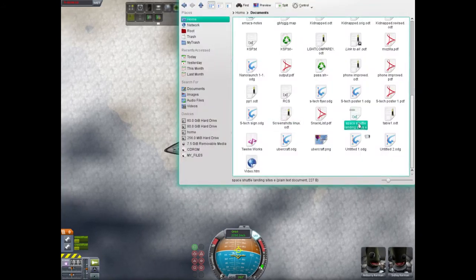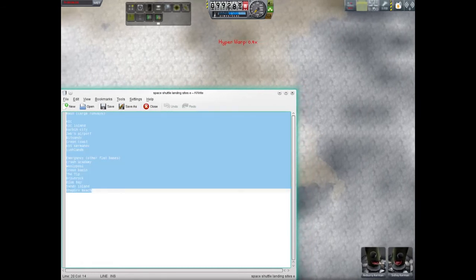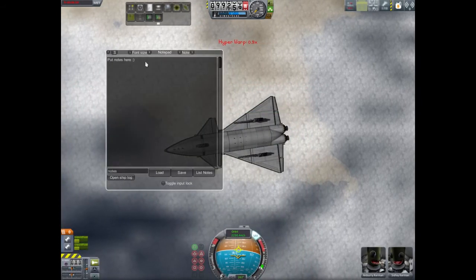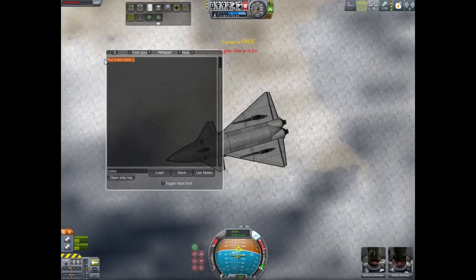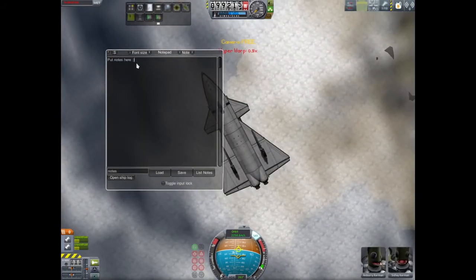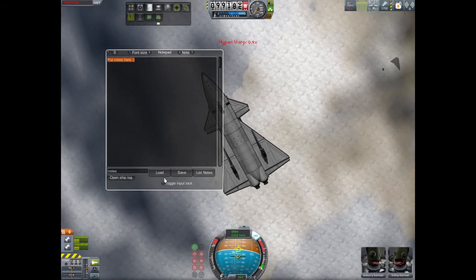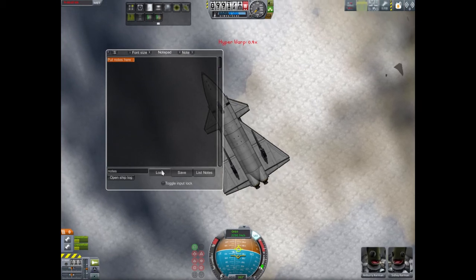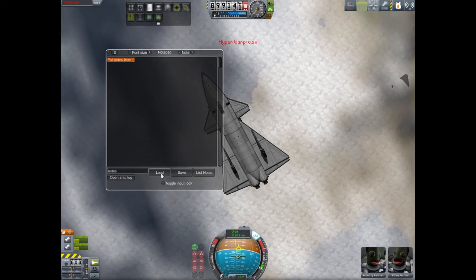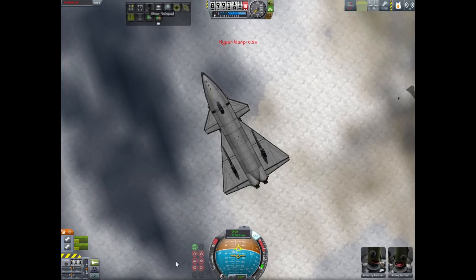So let's open that up. We're just gonna try and copy that, open the in-game notepad, and try to paste it there. Ctrl-V, Ctrl-V — no, you're not gonna paste. Are you sure you're not going to paste? Load maybe — can we do that? I said load. What does that do? Okay, nothing. Well then, we'll just open up the note itself.